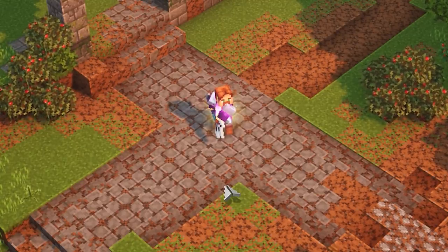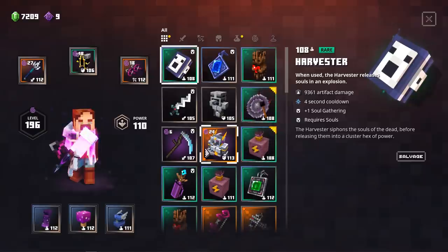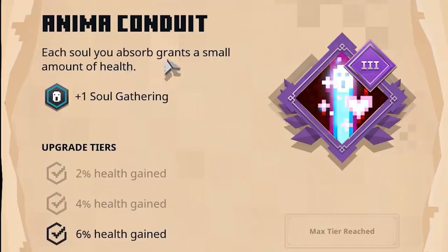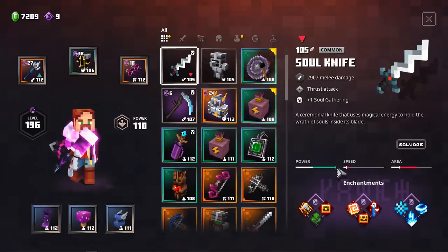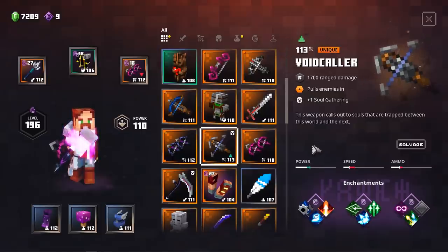Last but not least, we also want to get our hands on some weapons with soul gathering and a particular enchantment. These are actually very easy to get — you can buy them off the vendor, the blacksmith, or find them in a level. All you need to focus on is an enchantment called Anima Conduit. Each soul you absorb grants a small amount of HP — this is insane. It also gives you plus 1 soul gathering, and on tier 3 this will heal you for 6% of your HP, which is madness. I also found a Soul Knife here, a common one with Anima Conduit. And since we're stacking soul gathering, you can also get a ranged weapon — for example, my 113 unique Voidcaller also has plus 1 soul gathering. If you stack all these things, you can get 5 or even more plus soul gathering.